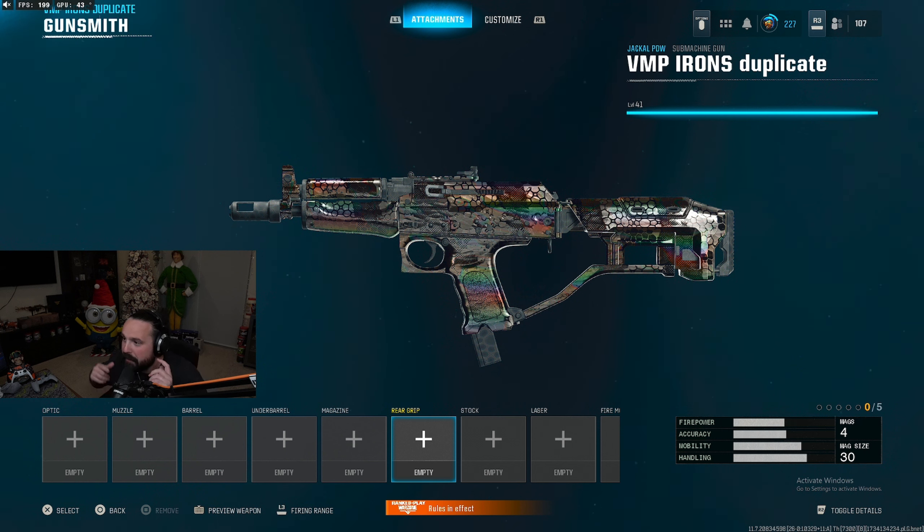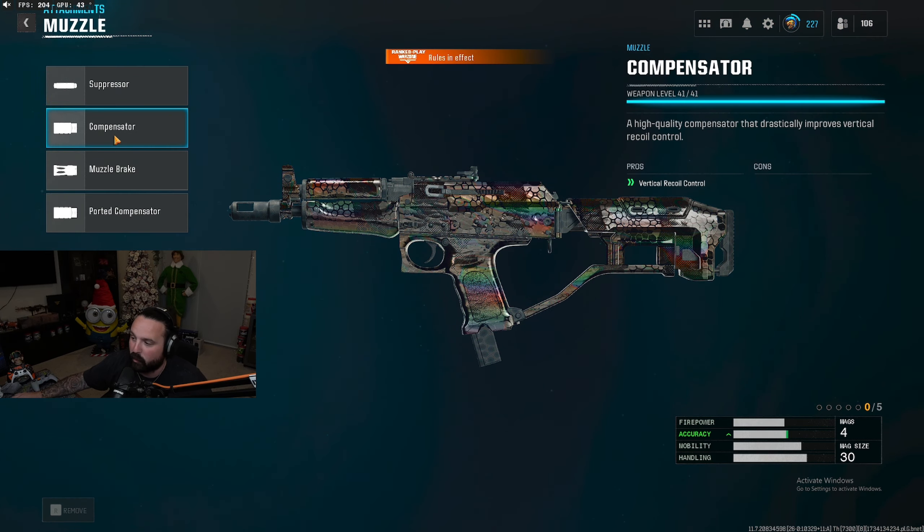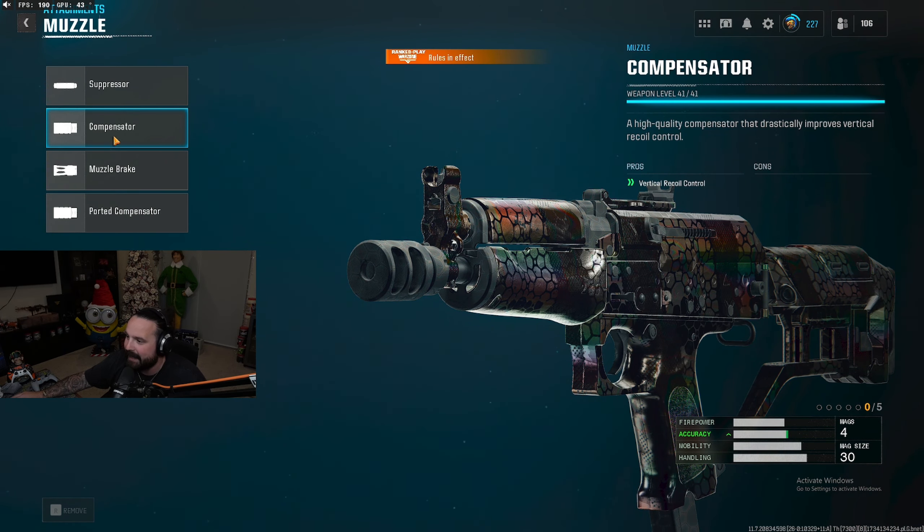Alright guys, jump aboard the class for today's video for the VMP Elite secret Jackal. Starting off for our very first attachment, we want to control the recoil, so we're gonna run a muzzle — we're gonna put on the compensator for the enhanced vertical recoil control. This just makes the thing easier to use at all ranges and stops that weird recoil this thing has.